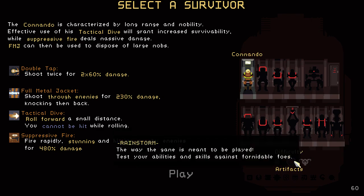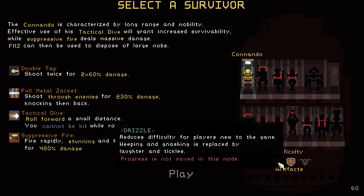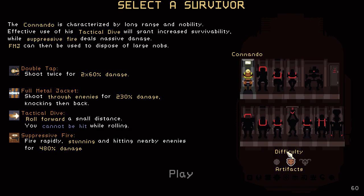Difficulty... Monsoon? Oh, I get it. It's a rain thing. Rainstorm and drizzle. We probably should go for drizzle, but we're gonna leave it on rainstorm. So we've got a double tap shot, shooting through enemies, tactical dive, and suppressing fire which stuns and hits nearby enemies. I don't know which keys they're on, but I guess we'll try and figure that out.